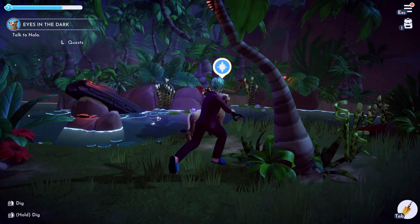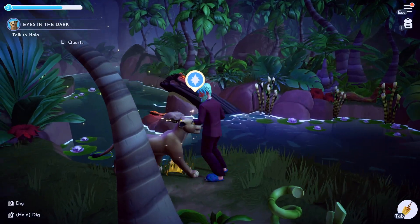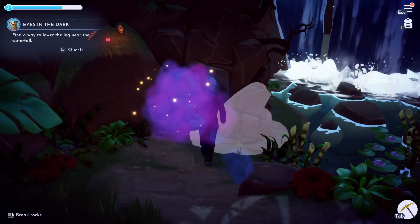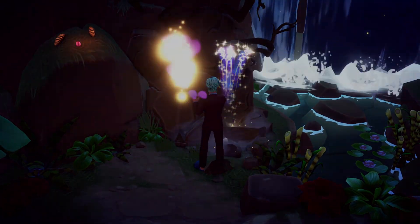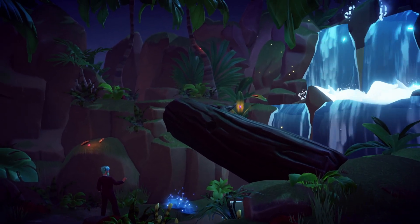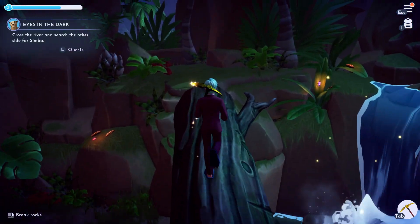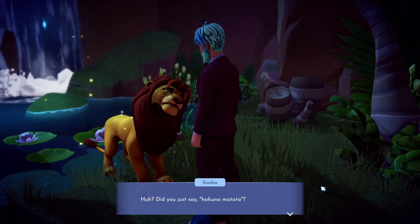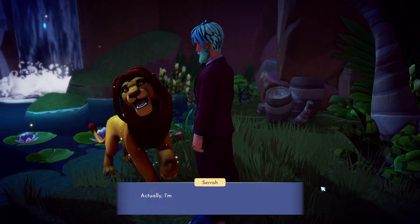You then need to enter the jungle and speak with Nala — she'll tell you that we need to find Simba. To do this you need to lower the log near the waterfall, which can be done by breaking the rock close by. Then go up the log and load into another zone where you will encounter Simba. Talk to him, let him know that you're friendly, and follow him back to Nala.